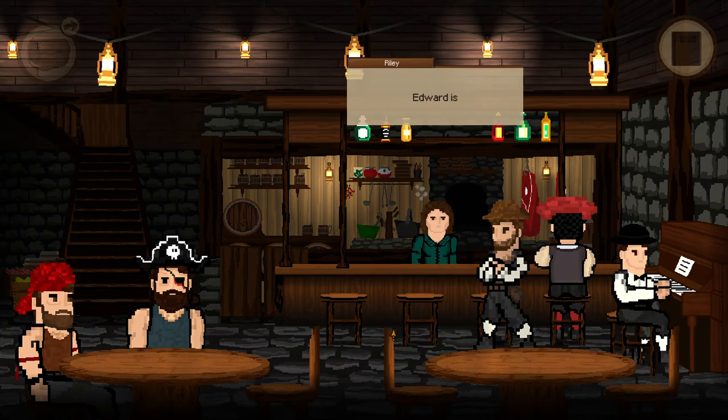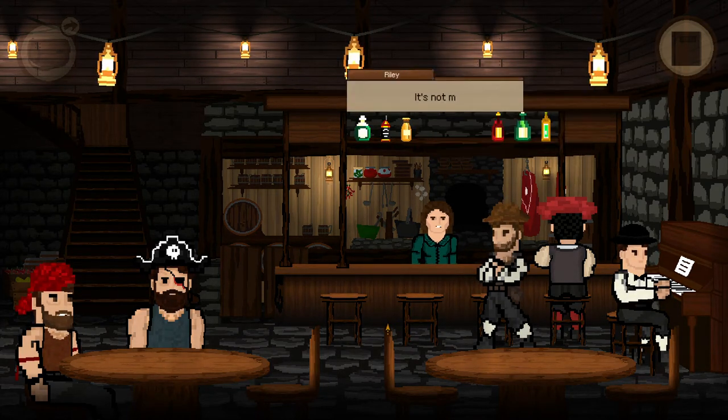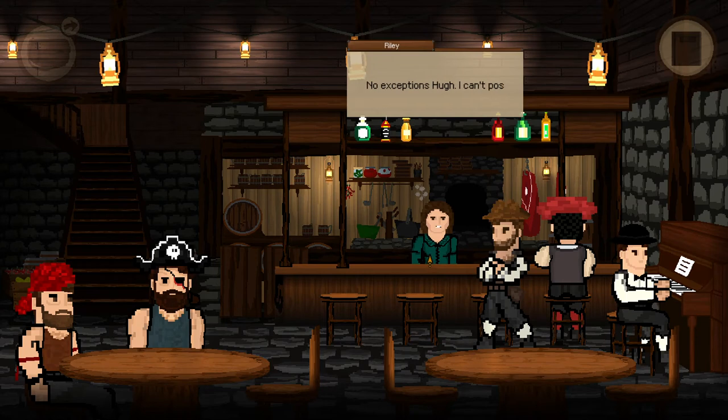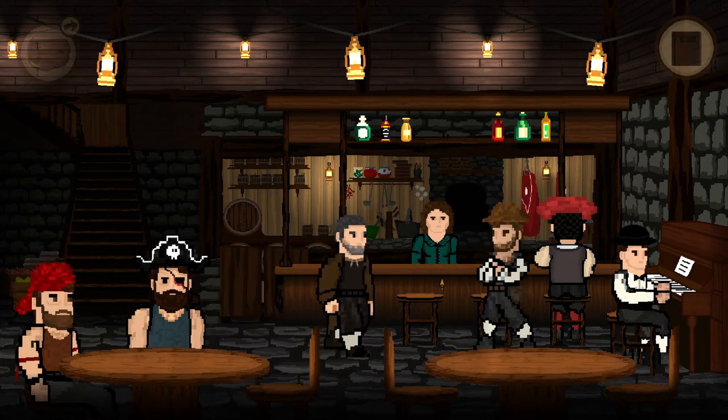I'm just going through the text here. This part is basically a minigame section. What happens is she wants you to pay and then she's like, you can do some jobs for me.